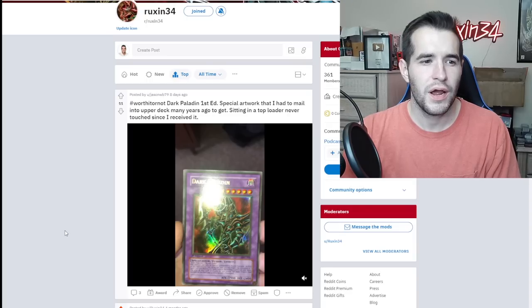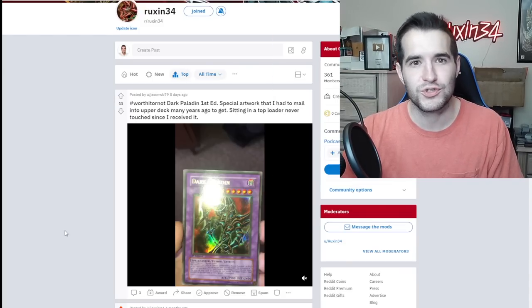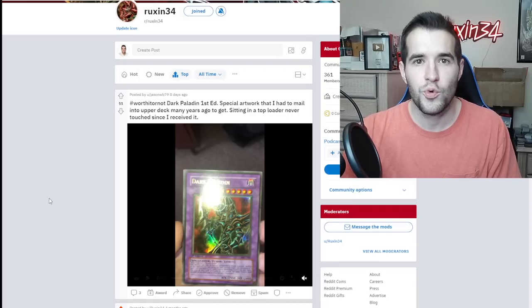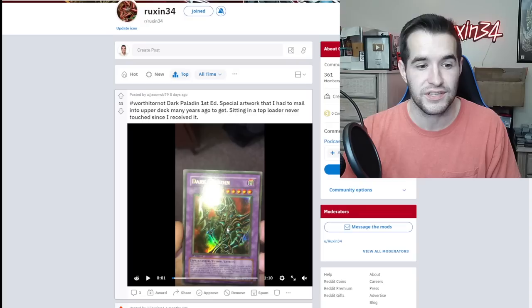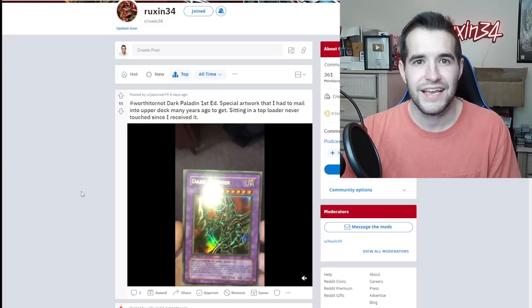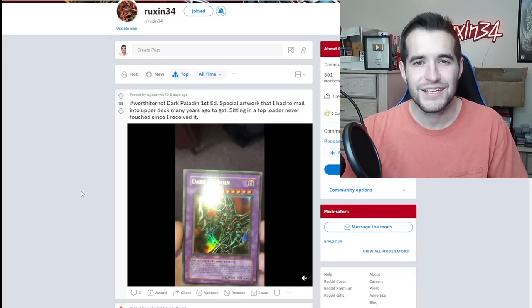This is the last one — worth it or not: Dark Paladin first edition, special artwork that you had to mail in to Upper Deck many years ago to get. So you actually did mail it in, which is super cool. The story with this Dark Paladin: if you open a first edition MFC booster box, you pull the Dark Paladin, you will not get this artwork — you will get the error artwork. That's because they accidentally put the Duel Masters guide artwork into the booster box. If you actually wanted the correct artwork, you would have to mail it in. I've never actually heard from someone who actually did the mailing — it's pretty rare because you know, you're usually a kid and you're probably not going to do it.